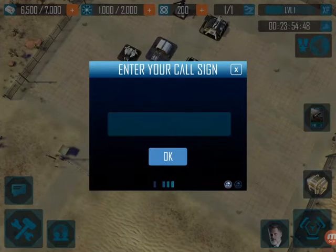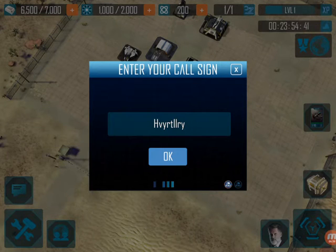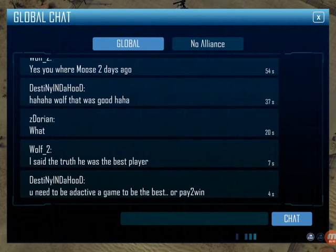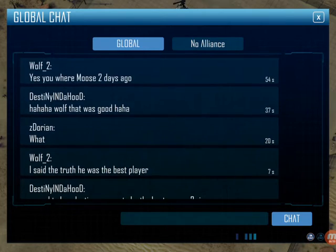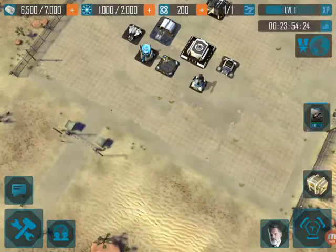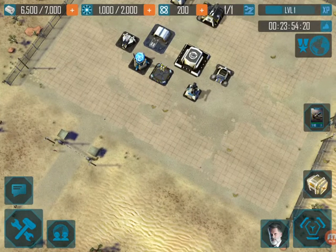I guess this is the chat — let's go ahead and put our name in there. See people stealing it — I know y'all got it for me, because I made this up like 20 years ago. Alright, so that's the global, no alliance. Alright, cool, I'm ready to fight stuff — let's see what we do next. Tutorial kind of left me hanging here.